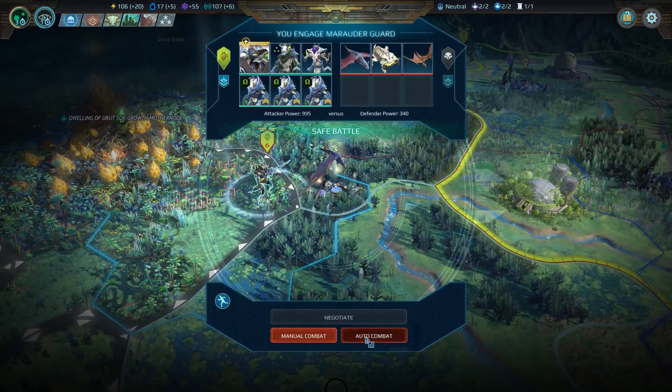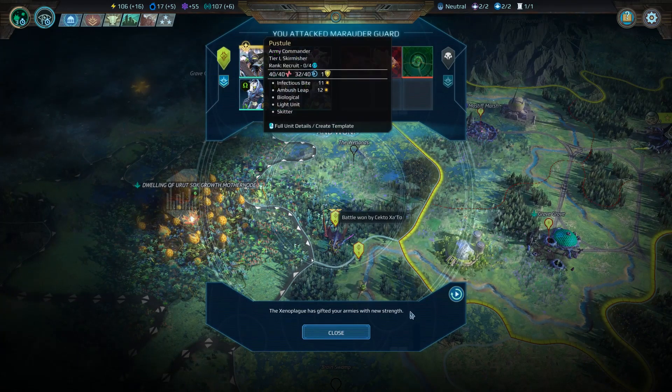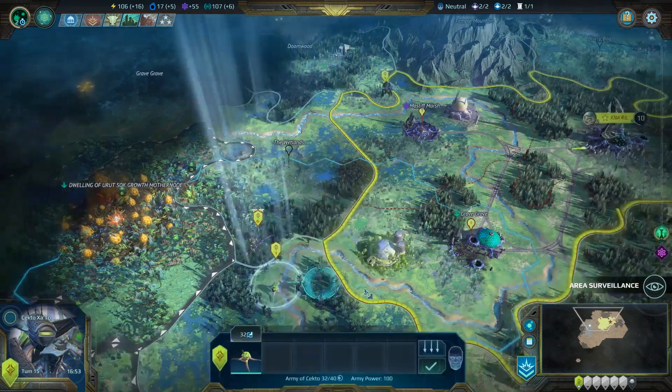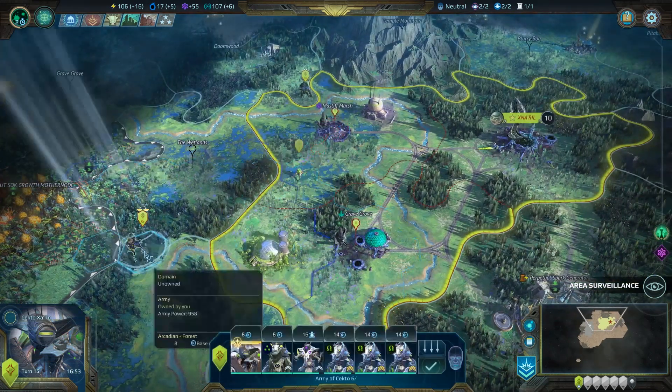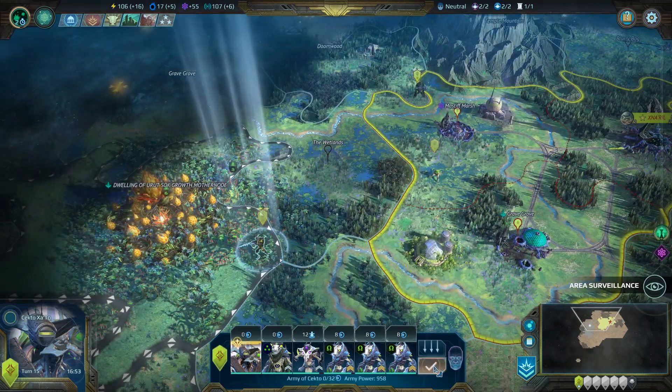I'm just going to auto-combat that. As expected, we didn't lose anything. We did gain one of these pustules — not that useful for us, but you can go over there and meet up with that army. Could we ask these guys to vacate this area? We'll check and see if it's possible for us to do that.